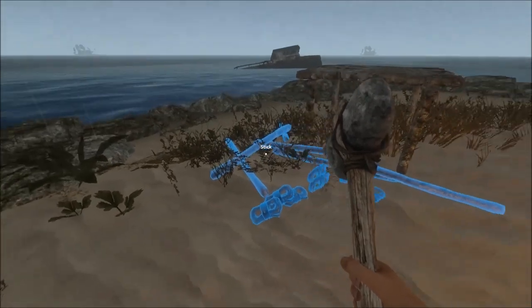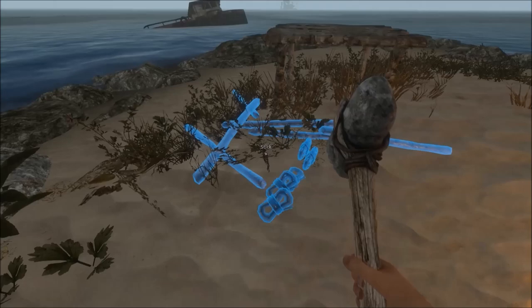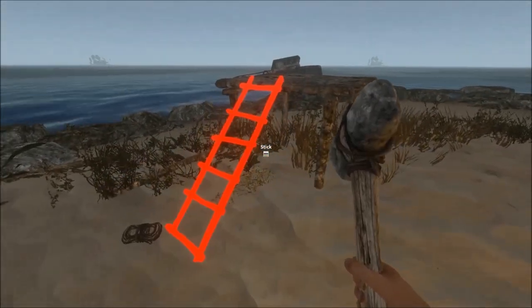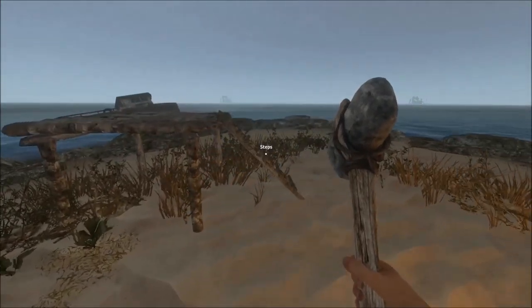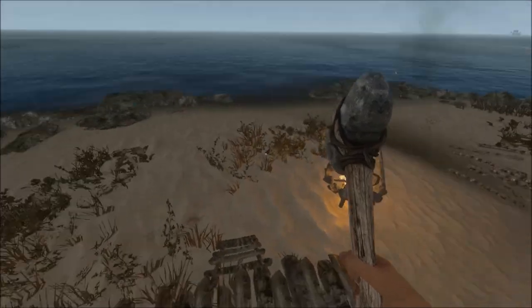By holding a hammer in your hand and having created the foundation, combining five sticks with six ropes will allow you to create steps. And there you go, allowing you to now climb your foundation.